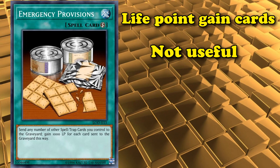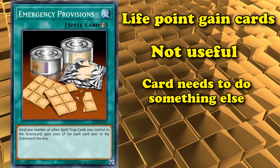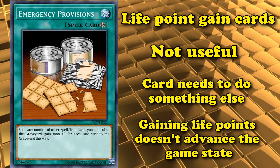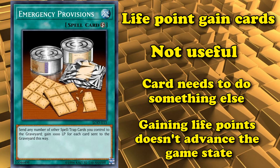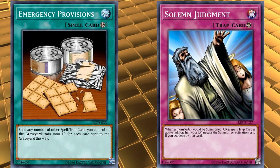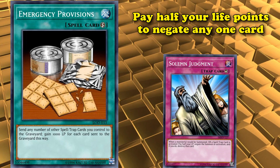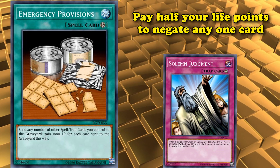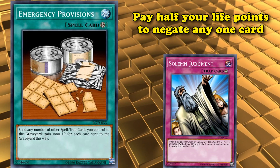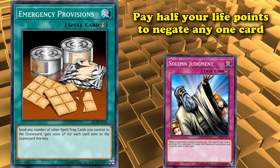A card which causes you to gain life points needs to do something else as well. Otherwise it's not worth using, because just gaining life points for yourself doesn't really advance the game state, because it doesn't matter what your life points are as long as your opponent's life points become zero. That's why cards like Solemn Judgment, a card that lets you pay half your life points to negate any one card, is considered so good, because the life point cost doesn't matter. As long as you have one life point, you can still win the duel.